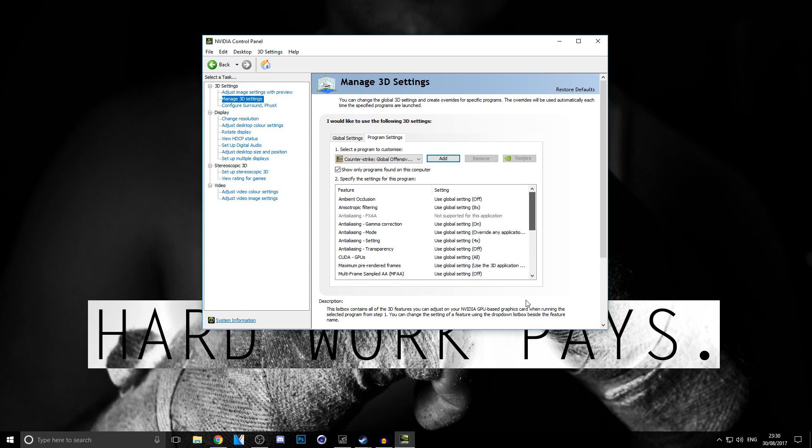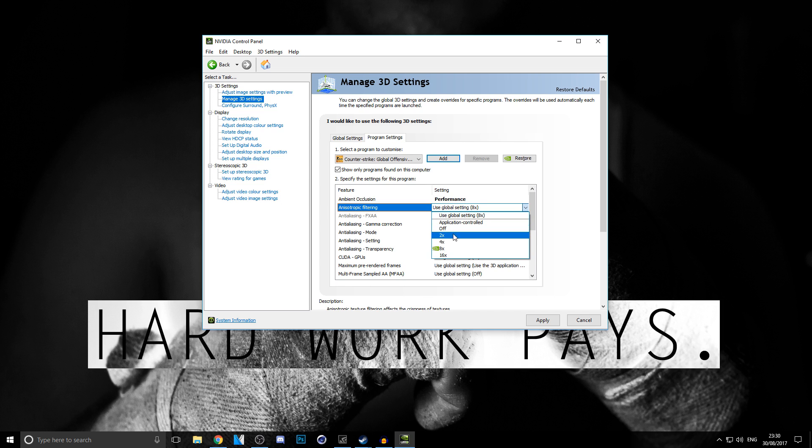Make sure CSGO is selected at the top. You can now change specific settings for it — for example, Ambient Occlusion. If you have a bad PC, turn most of these settings Off. If you have a decent PC that can run CSGO properly, set them to Performance. If you have a good PC, you could set them to Quality. Just adjust these settings to whatever suits your setup.